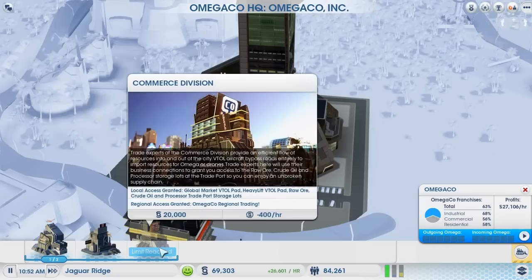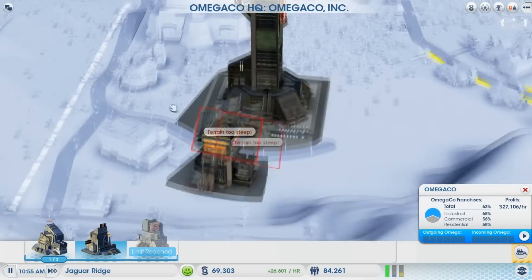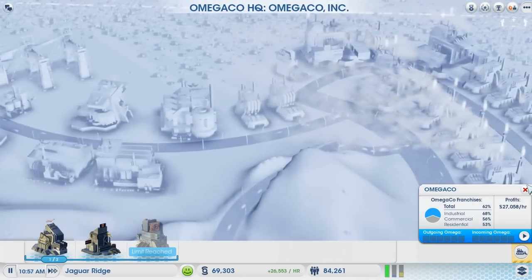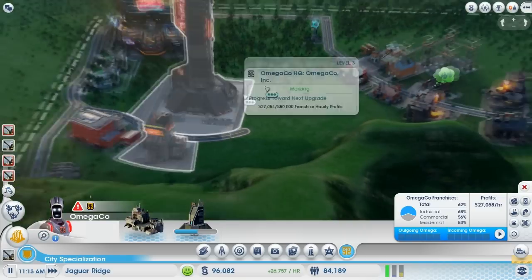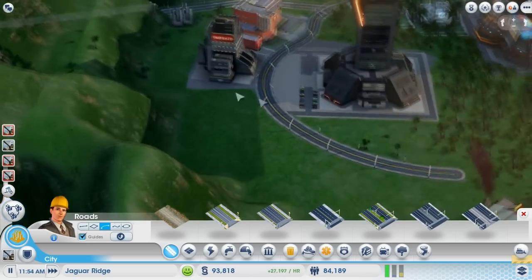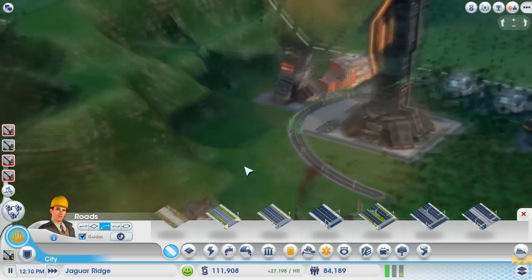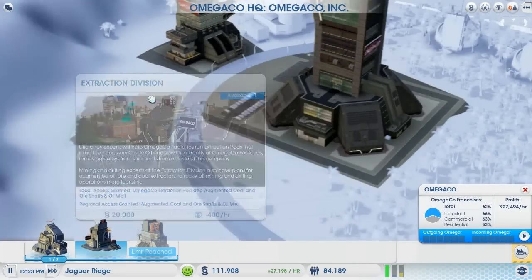I can get another thing — I can't get the Commerce Division, but the Extraction Division is the new thing. I think I have to extend this road again. Lovely amount of money we're making now. Let's go back with the curvy roads and continue on. It's all flat here, which is great. Let's go back over here and upgrade this with the Extraction Division.